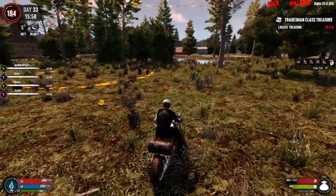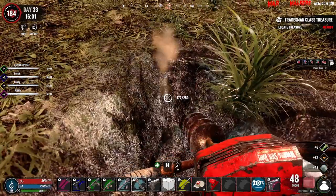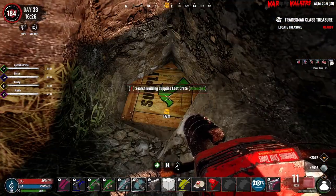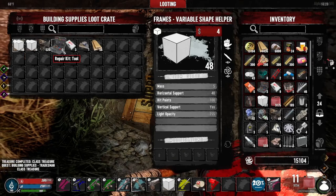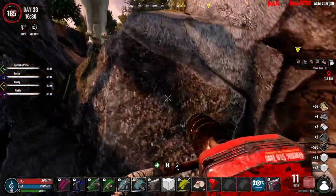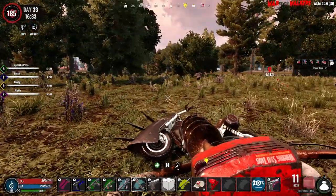Alright, here we go. Last one — hopefully get some really cool stuff here. Building supplies loot crate — building supplies, right? Oh, we got wood, we got frames. Not what I was kind of hoping. I would think that my loot level would get me something better than just wood frames.